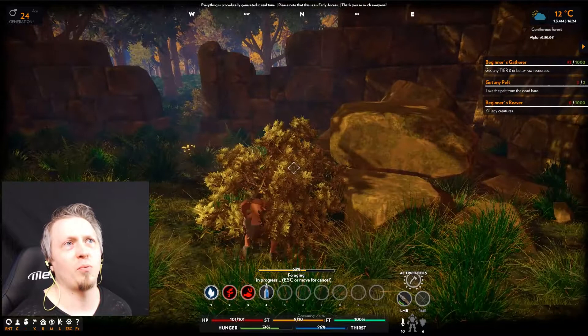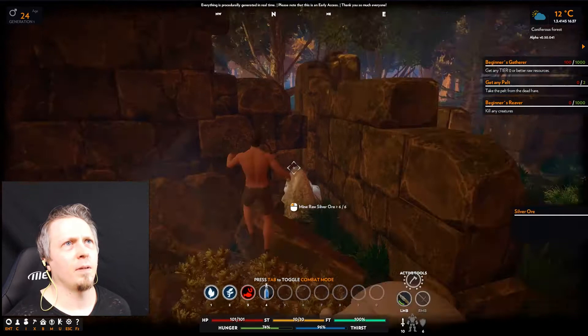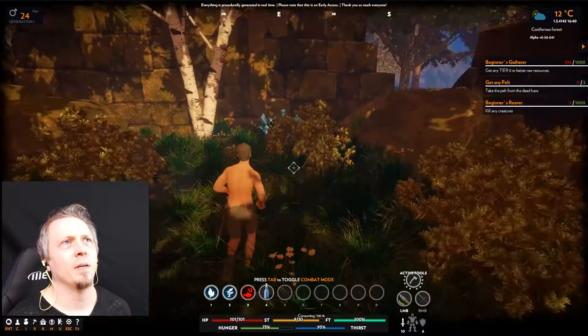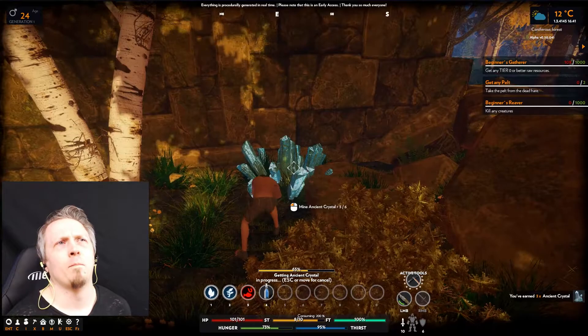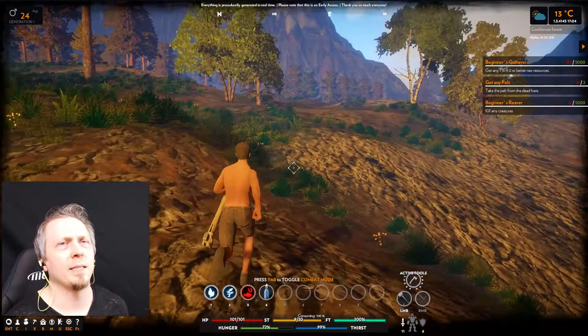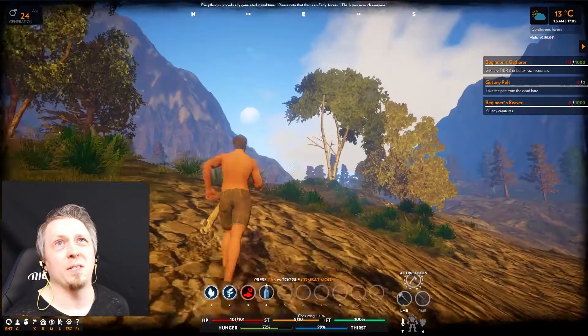I finally got a branch from one of the plants — one single branch, but that's enough. I can now make a pickaxe and I have one. Let's mine some silver ore and some ancient crystal. I've refilled my water meter and filled my new empty bottle, and I'm heading toward the cave. It is getting to nighttime fast and this is still the first day.